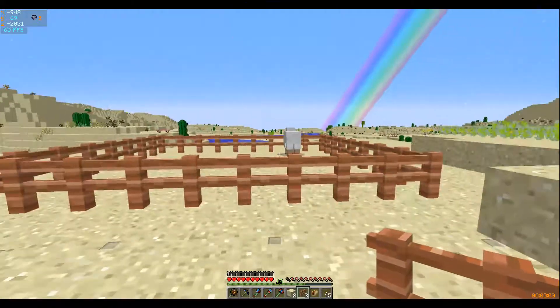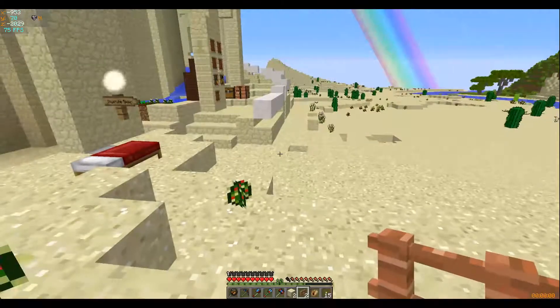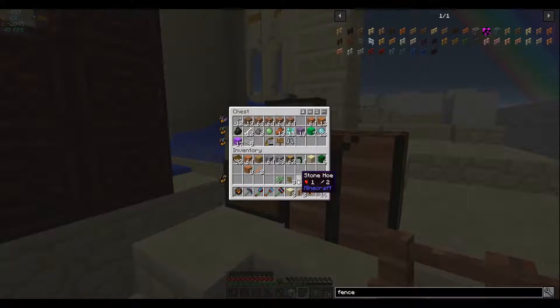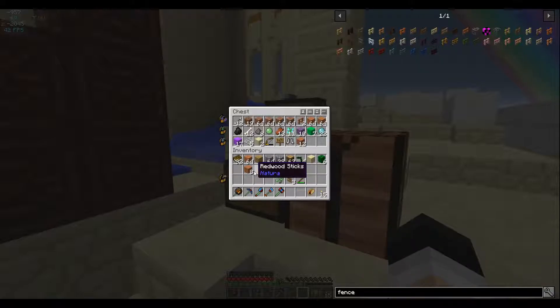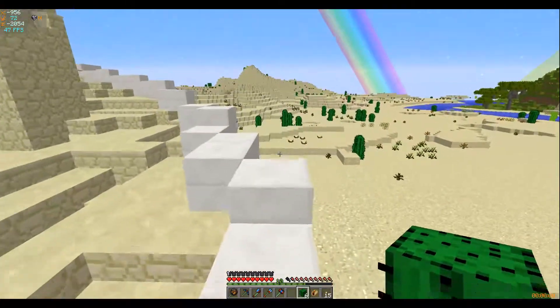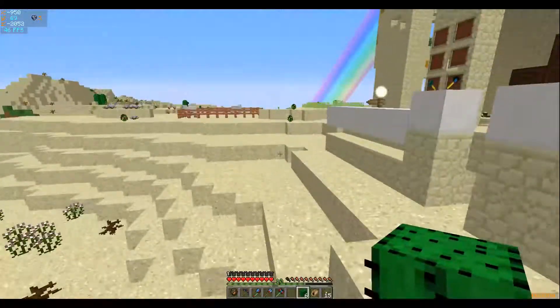There we go. Can you craft a slime sling? Yeah. Because this is pretty much the greatest thing I've ever created in Minecraft. Well, you can thank Tinker's Construct. Tinker's Construct? I knew you were the best. You just want two of each animal? I mean, that's all we really need to start with. Where's that slime island? Over here.